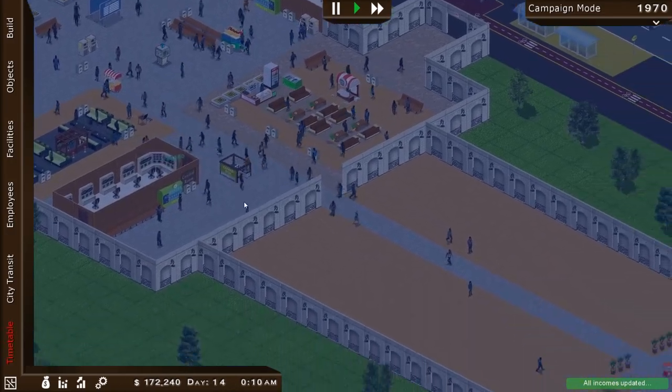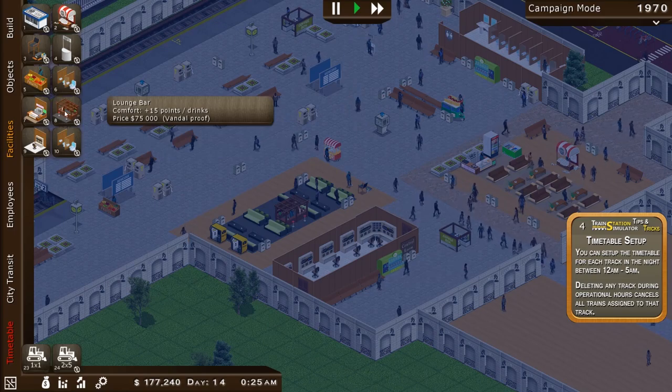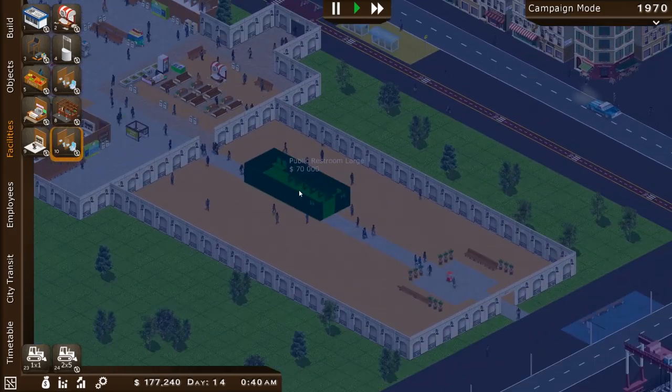All right, the station looks beautiful. Everyone's going home for the day. So let's see — we can put down some more restaurants, but I want a variety of new things, so we're at a standstill for the moment. Bathroom's looking good — we only have one up there. Maybe we should build another one down here.